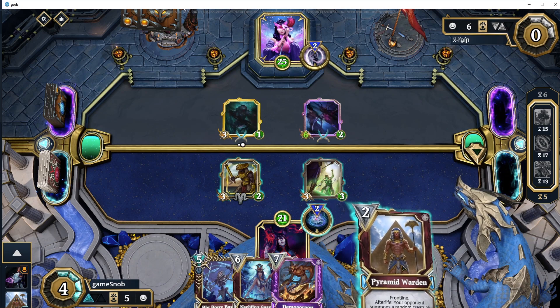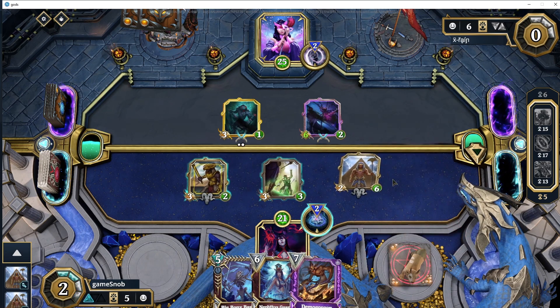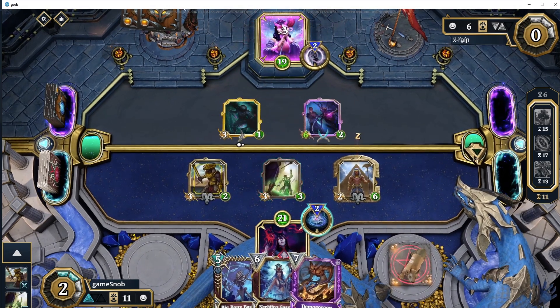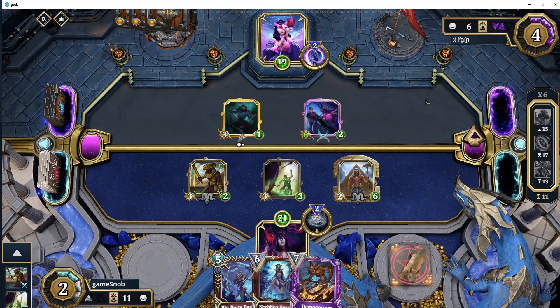I've got Big Bony Bastard in hand as a possibility. I've also got a Pyramid Warden in hand. In retrospect, perhaps I should have gone for Big Bony Bastard, but I was sort of thinking of getting Nephilim's Guardian a turn early and protecting my face a bit. There's Orfeo's Distraction — aka Cheat, as it used to be called, more aptly titled Cheat I think.